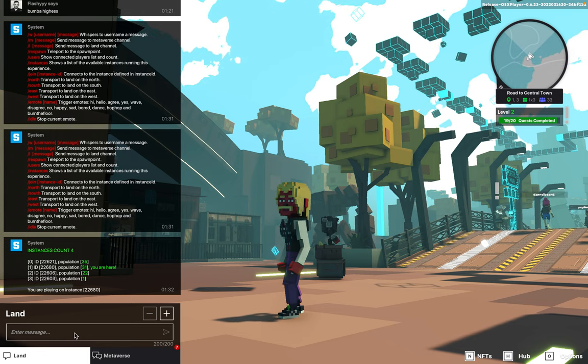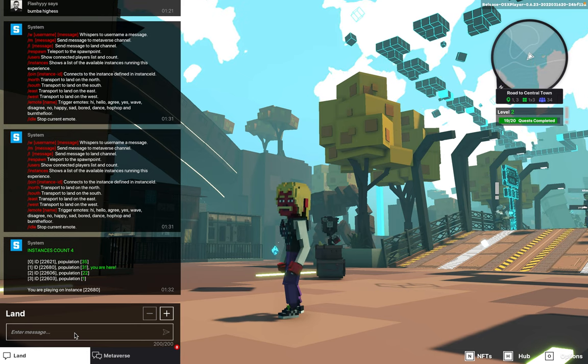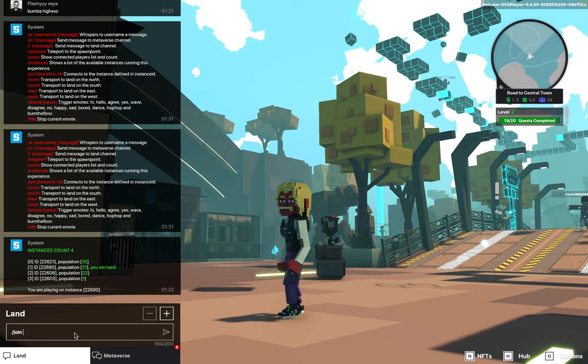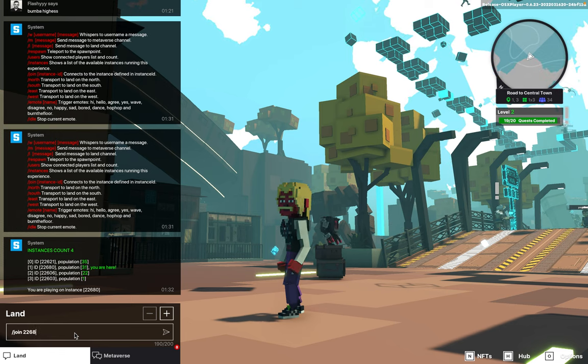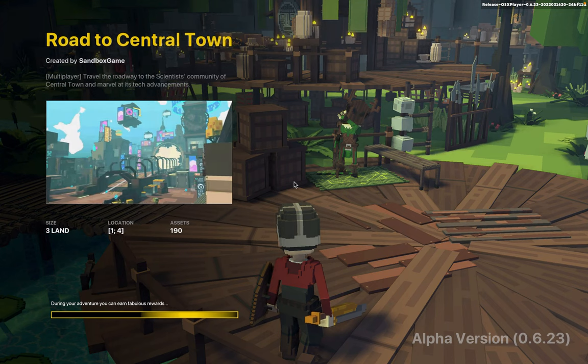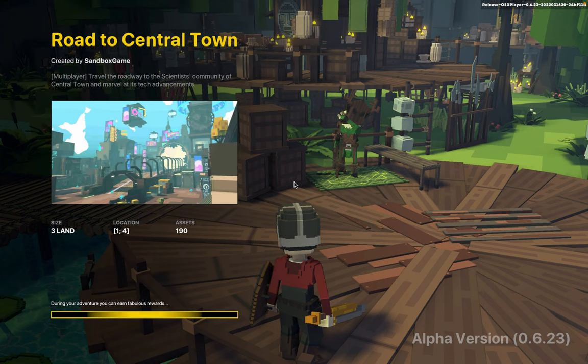I've already joined this server, but if I wanted to join another one I would type in slash join, space, and then the instance number. Let's see what happens — and it basically just respawns me back into Road to Central Town, the same map.